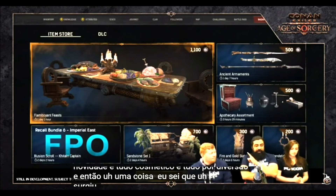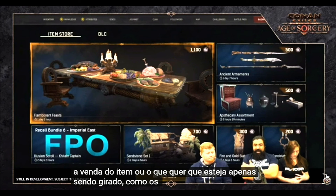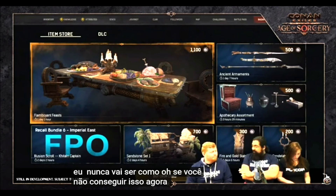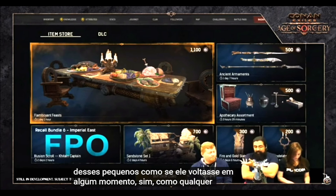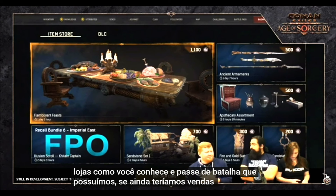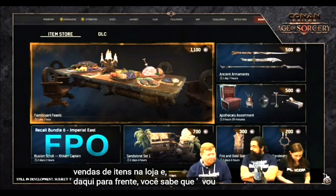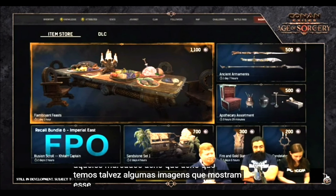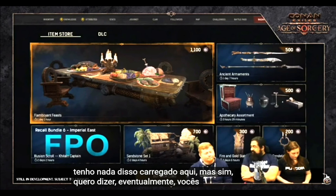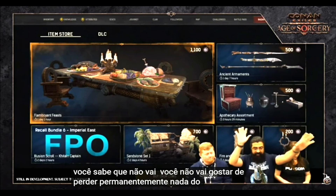When items rotate out, they're not gone permanently — the sale of the item is just being rotated. Items will come back in rotation, sometimes discounted. It'll never be the case that if you don't get something now you'll permanently miss out. Sales and discounts will be marked in the shop going forward, and anything that gets rotated out will come back at some point.